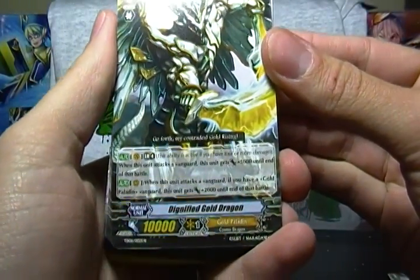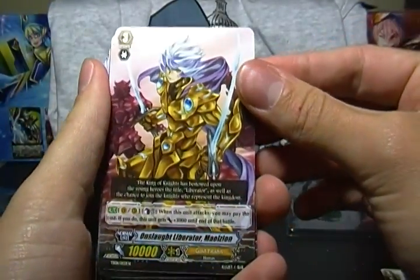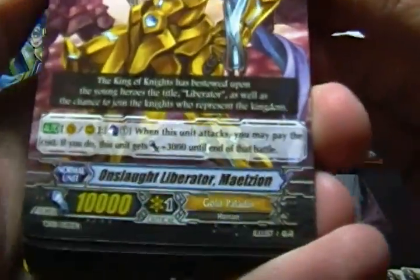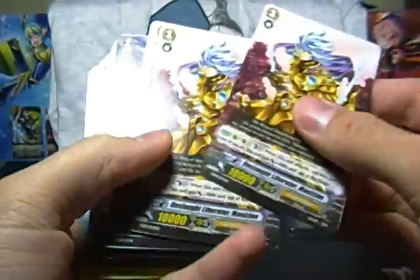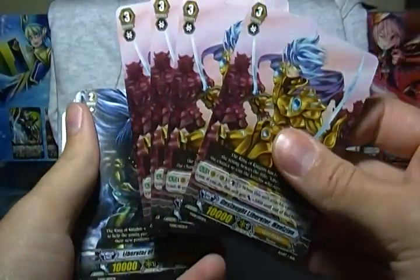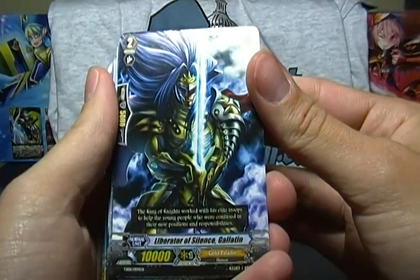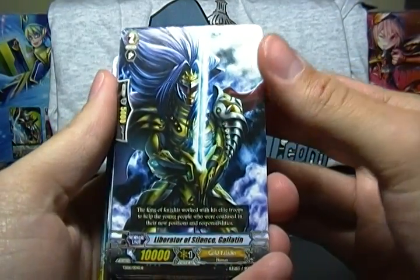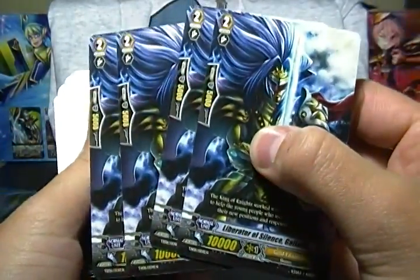Dignified Gold Dragon is another grade three with a limit break — you get two of him. Onslaught Liberator Malzion — that is the Counterblast one to gain 3,000. You get four of him. Then Liberator of Silence Galatine, a new grade two vanilla for Gold Paladin — he is a Gold Paladin, four of him.